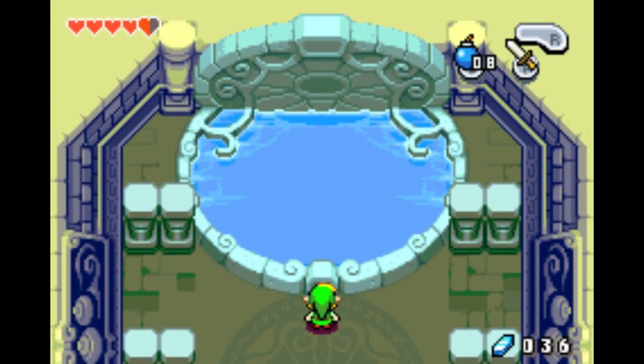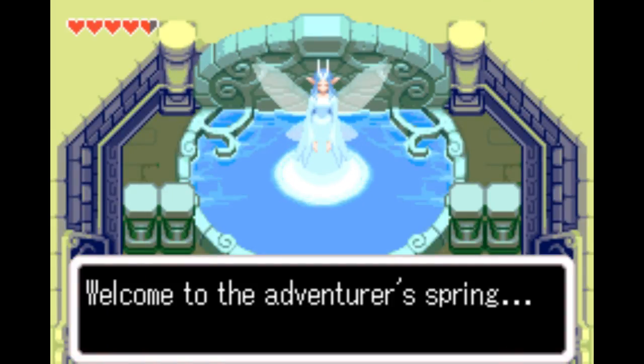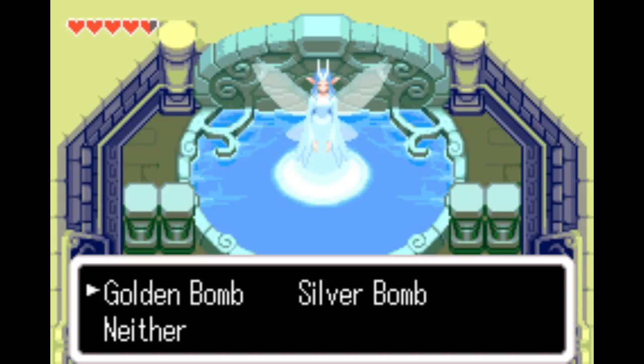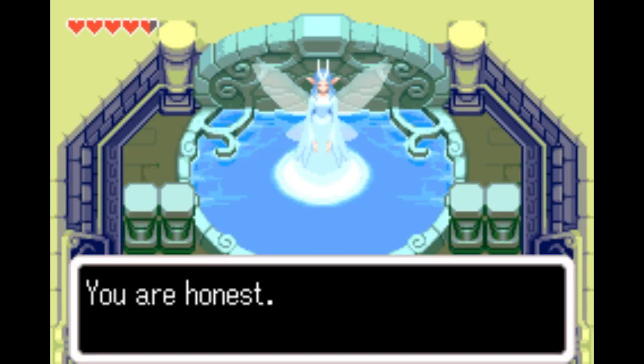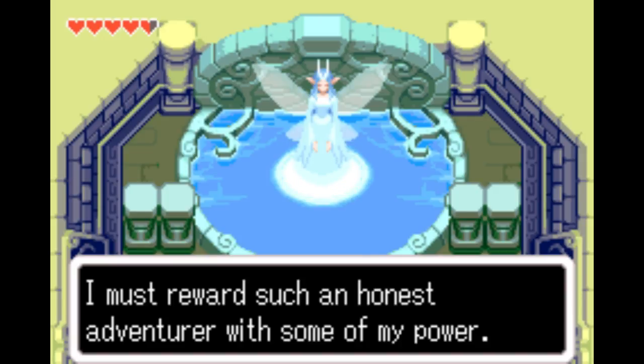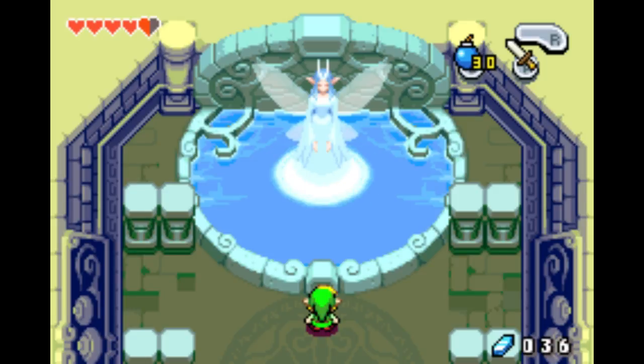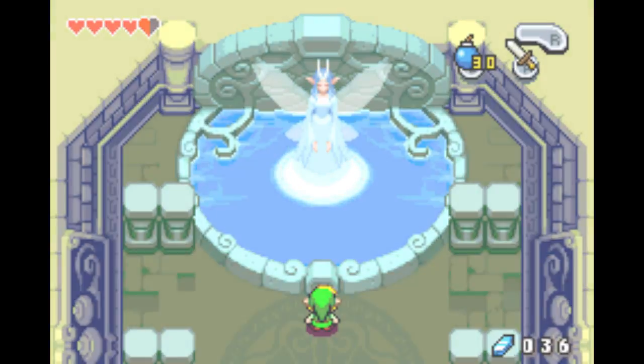It looks like there's nothing, but what you have to do is throw a bomb. By the way, how you throw a bomb is you put down a bomb, then press R to lift it, then press R again to throw it before it explodes. Welcome to the adventurer's spring — did you throw the golden bomb or the silver bomb? I threw a blue bomb actually. You are honest; I must reward such an honest adventurer with some of my power.